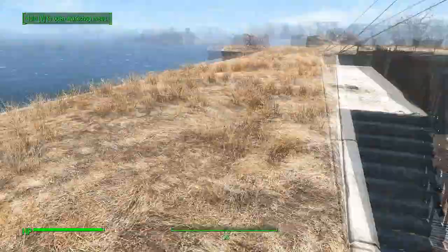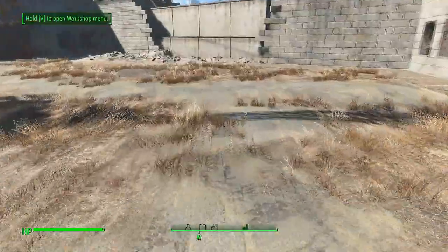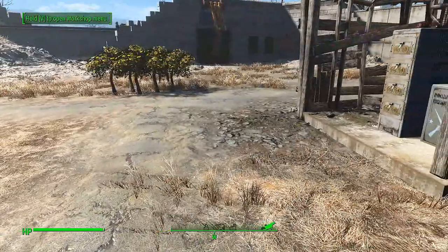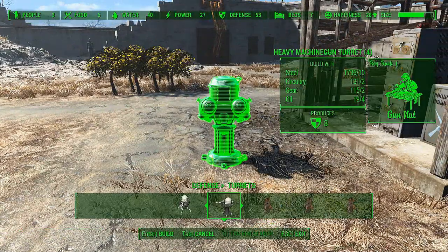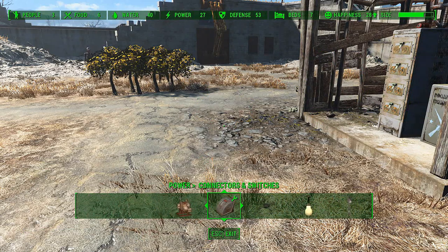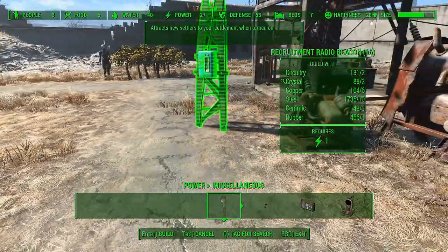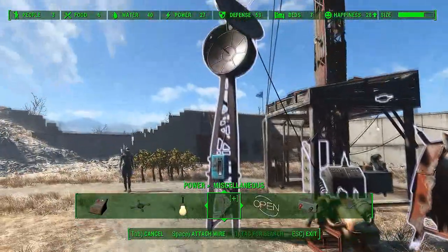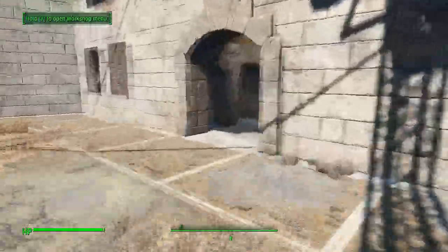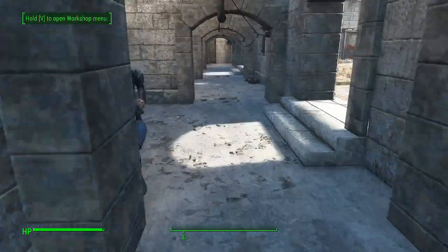Okay, we have the minimum setup, so now we can activate the recruitment beacon. We can put it here and use it to activate the beacon. Now it's broadcasting all across the Commonwealth: 'All quiet, stay tuned for Minutemen alerts.'